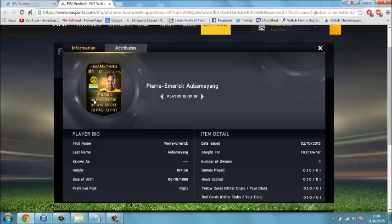Next we've got Aubameyang, the main man himself. That 96 pace — obviously moved to striker like his first in-form, so I'm guessing his next in-form will actually be a striker as well. Dortmund — God, how they needed that win. The 1-3 and Aubameyang scored two of them. 96 pace, 85 shooting, 83 dribbling — looks insanely good.